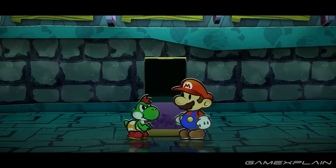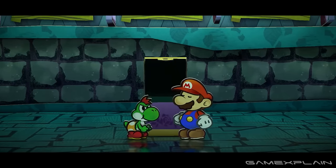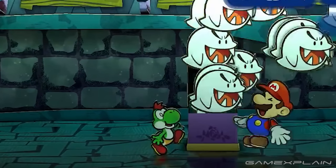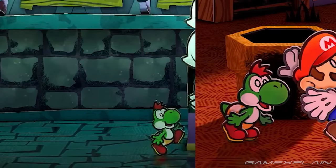The first new clip is with Mario and the Yoshi Kid in Creepy Steeple, opening the ornate chest that frees all of the Boos. We can see another new panic animation for Yoshi here, one that's different than what we've seen before. So the party members don't only have new animations — they have quite a few of them.